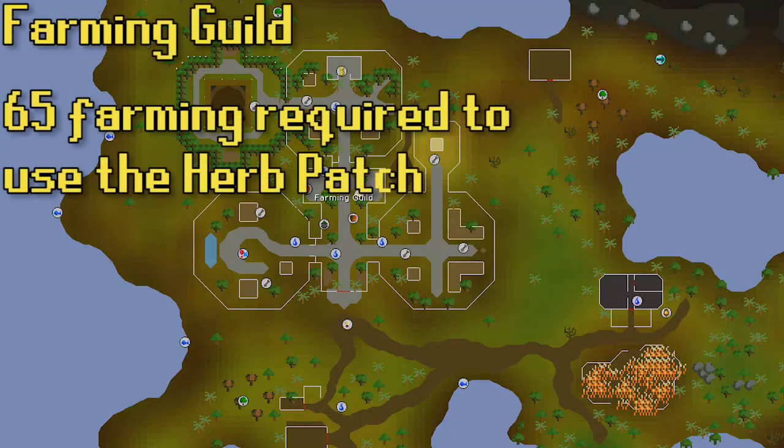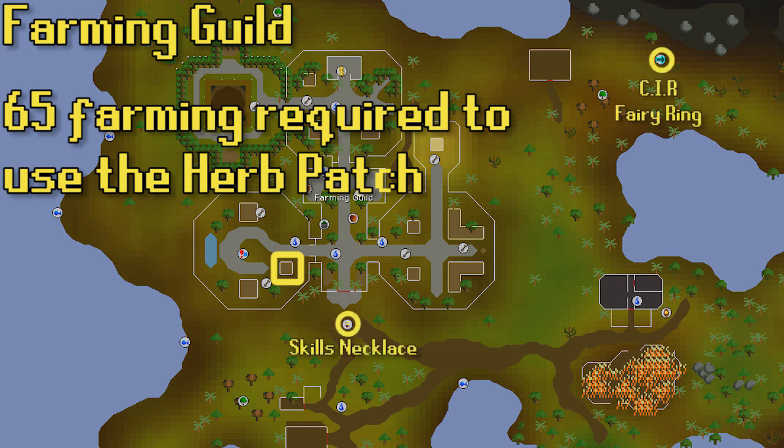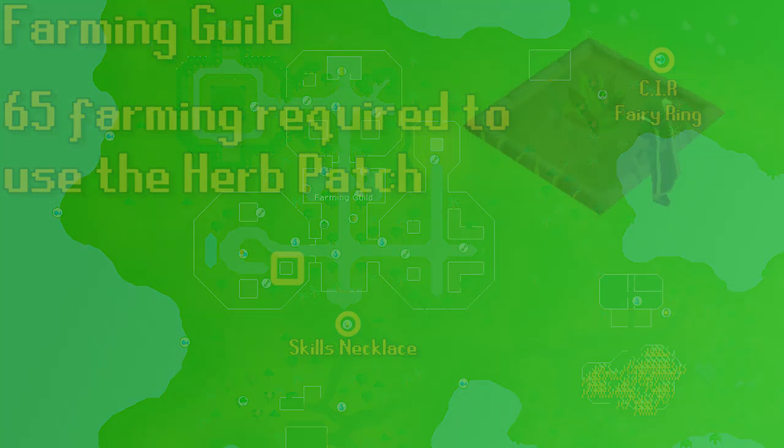Finally, we have the Farming Guild location. You need 65 farming to access this section of the Farming Guild — that's the only requirement. The Farming Cape can teleport you to the guild, though that's not as easy to unlock as other options. You could use the skills necklace to teleport to the Farming Guild. There is also the CIR Fairy Ring not too far away, which is what I tend to use early on if I don't have other teleport options.